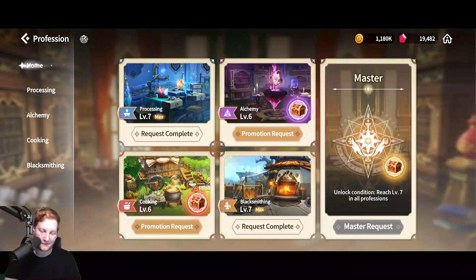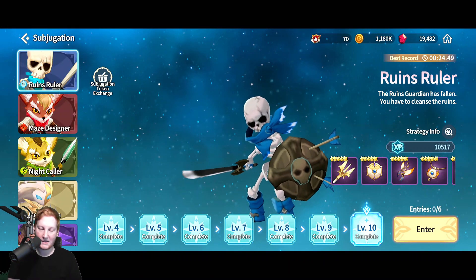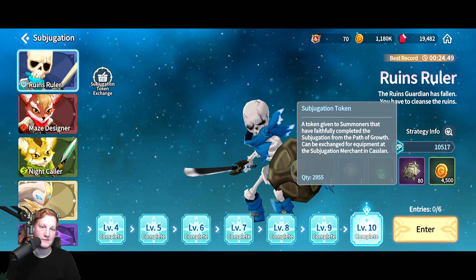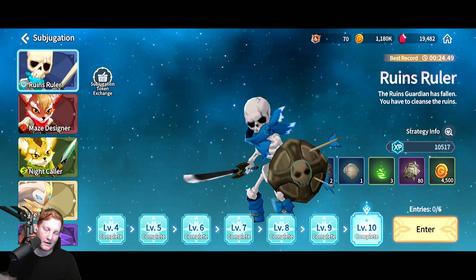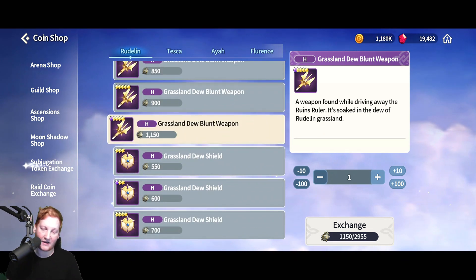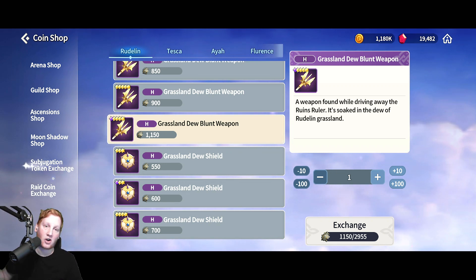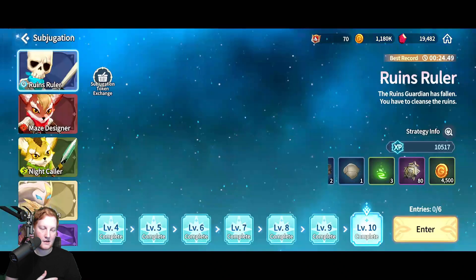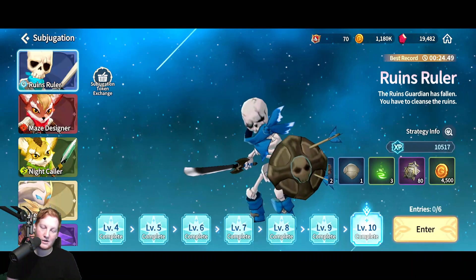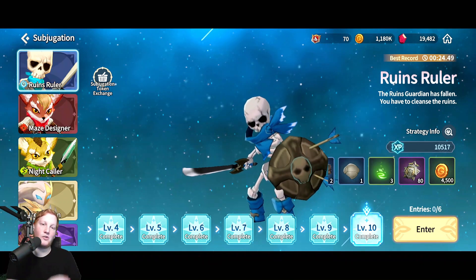Now, what is the cheat code for Blacksmithing? That would be over here in Path of Growth: Subjugation. All the items dropping there, as well as the Subjugation Tokens currency, will be used in the Blacksmithing upgrade. Towards the end it wants you to get things like 1,150 points — I currently have 3,000 points, so I can grab the Ascension Star piece and turn that in for the Blacksmithing Ascension. You use your daily entries of Path of Growth Subjugation to either get the drops themselves or earn tokens to exchange for them.